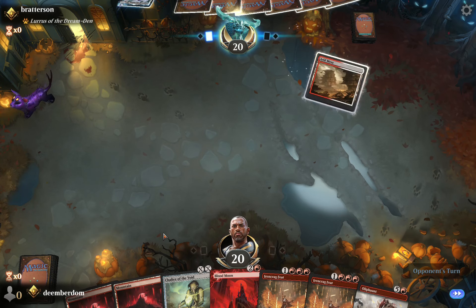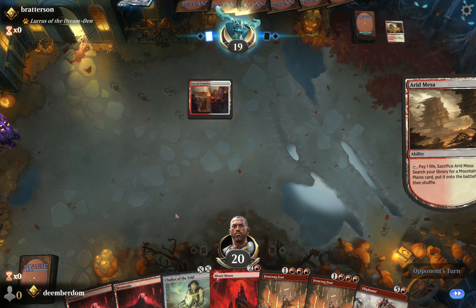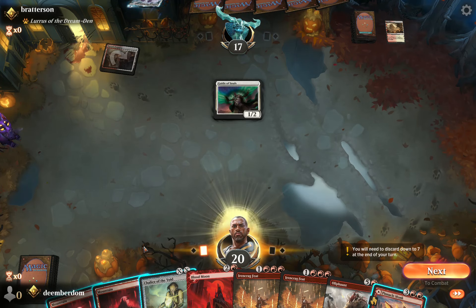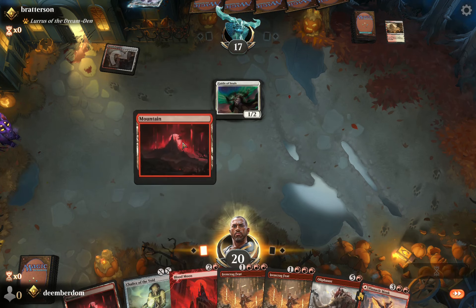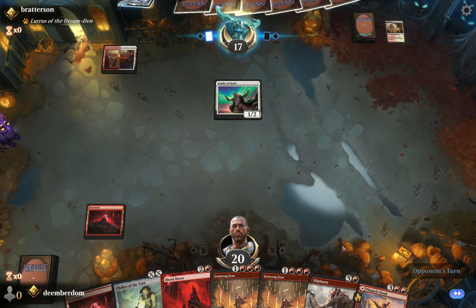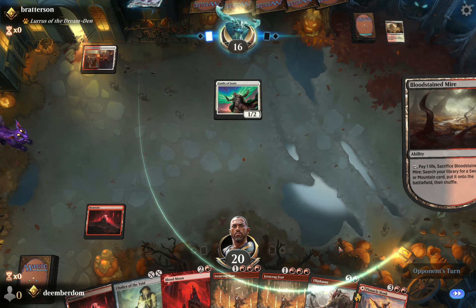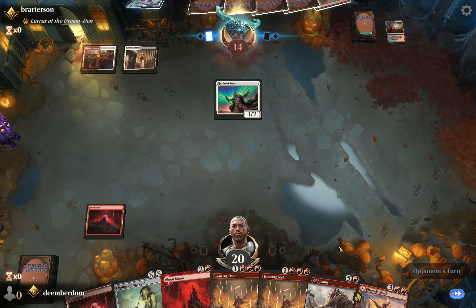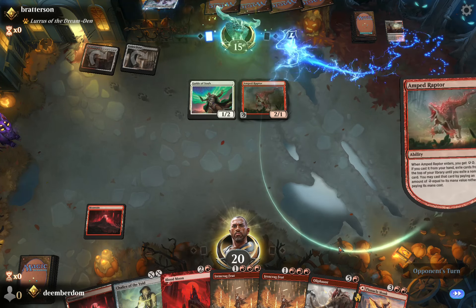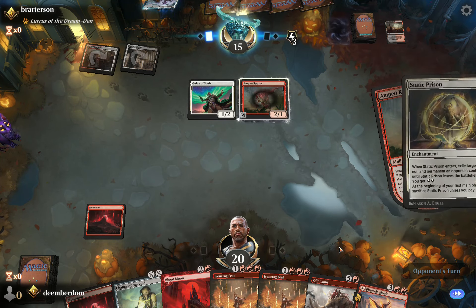This hand is somewhat borderline — we have two lock pieces in hand with Chalice and Blood Moon, but a lot of dead cards. Facing Energy right now, Loras version. The question is: do we Oliphant turn one? I'm not going to do it here because we have two Ironcrag Feats and we can just ritual out an Oliphant — we do have the third land with the Pinnacle Monk. Opponent bricks on their Amped Raptor, and they're sending it with Guide of Souls. Not going to cycle the Oliphant because we might need it as an actual creature at some point.